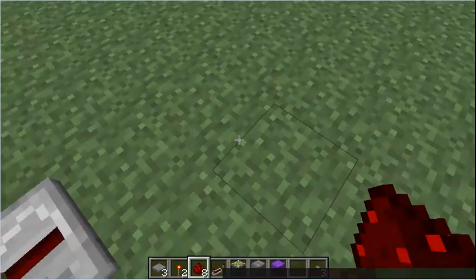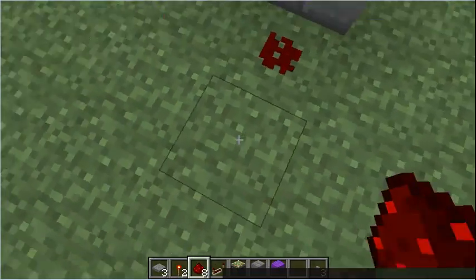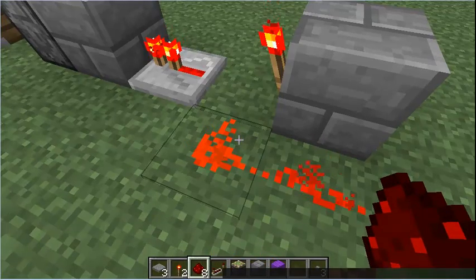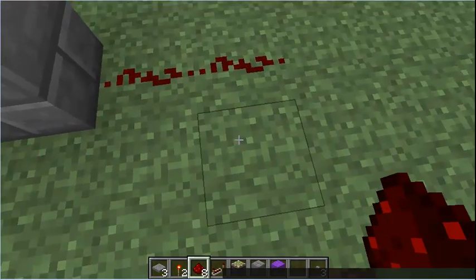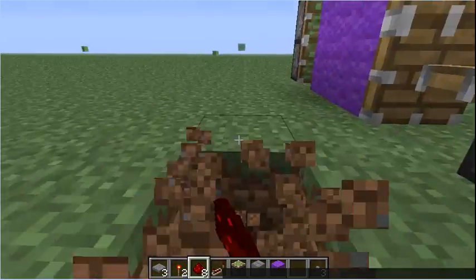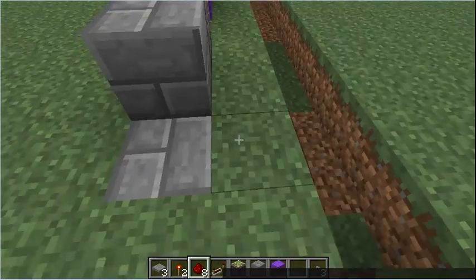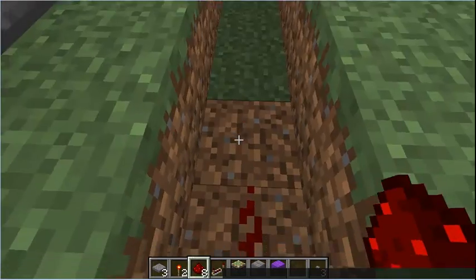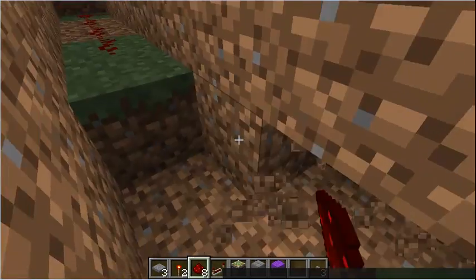So what I do is when I've done that, I get a block and do that, and then make the block. Actually, have it going out this way, which is a lot better way to do it, I reckon. Put a repeater there, get some redstone, put it along here. When it's here, you want to dig down one more, and then go in like that.